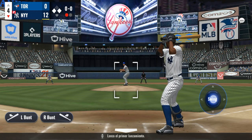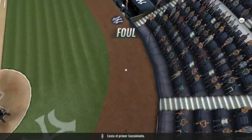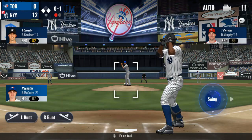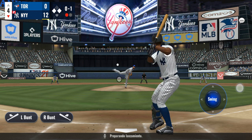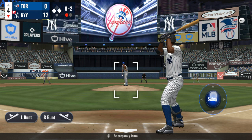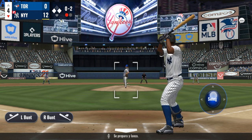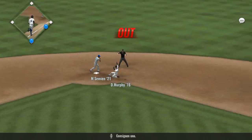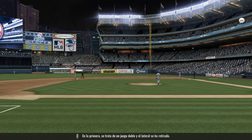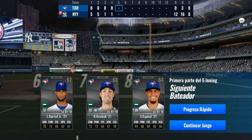Here is the first offering — fouled back. Here's the windup, now the pitch — fouled off. Has a look, now the pitch — swing and a chopper to third, they get one on the first, it's a double play, and the side is retired. We're all done with four.